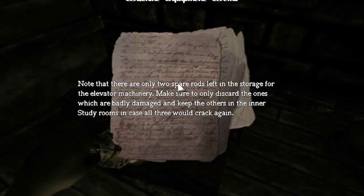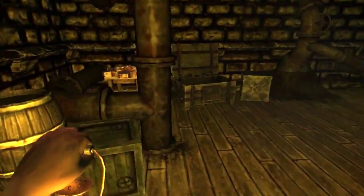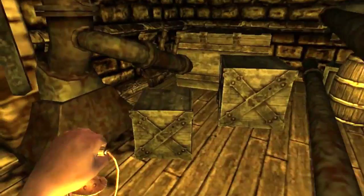Note that there are only two spare rods left in the storage for elevator machinery. Make sure to only discard the ones which are badly damaged and keep the others in the inner steady runes. I wish I knew that — I wish I knew that. Alright.